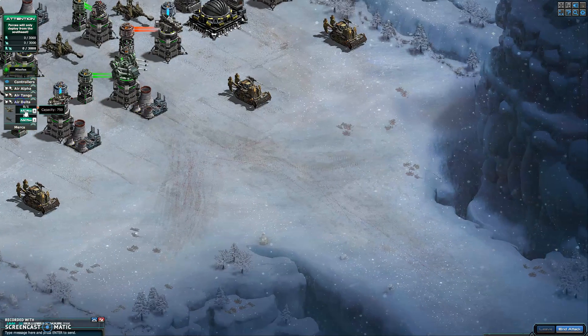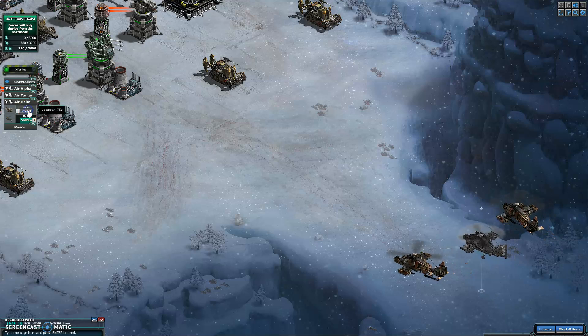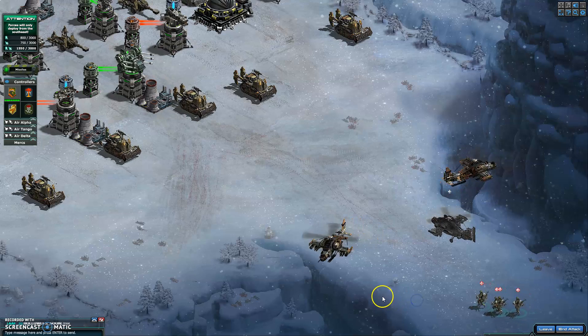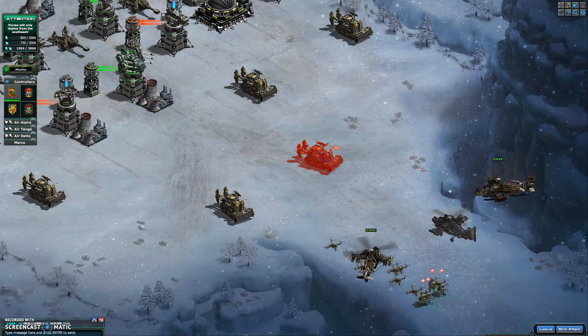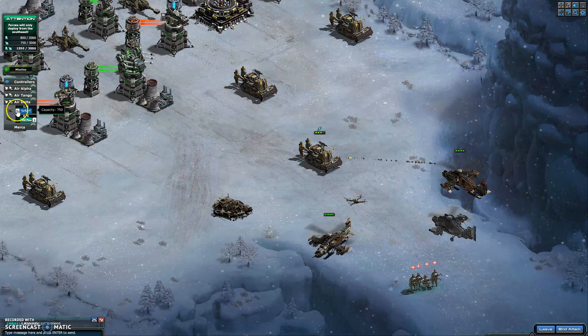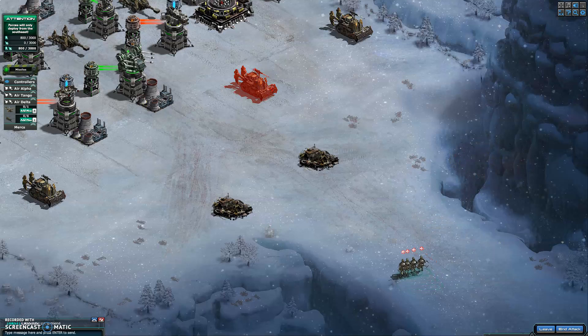First thing we're going to do is we're going to start with Chopper. Bring in a couple of controllers and they're going to clean out the tanks — or the excavators, whatever we call them. We're just four controllers. I'm going to clean out most of the front. Be patient, don't be in a hurry.